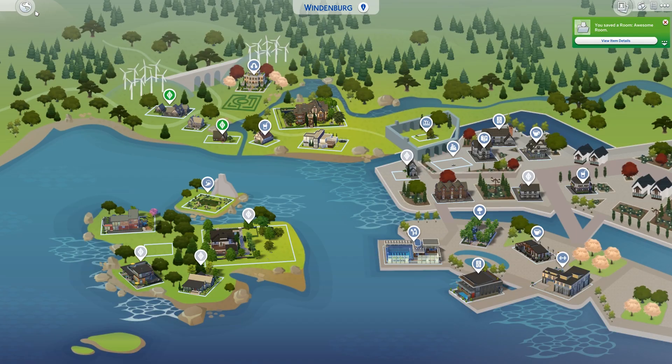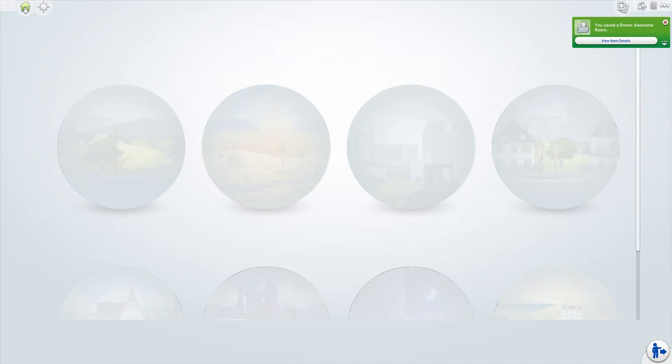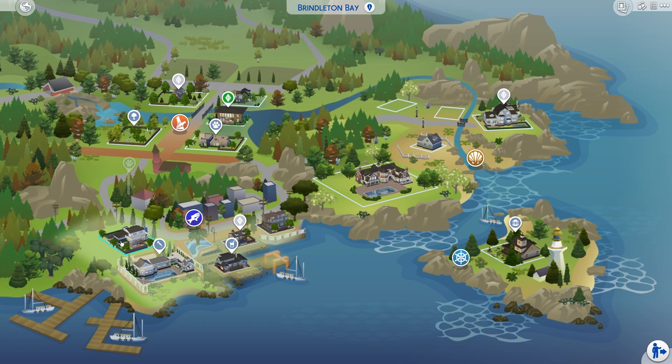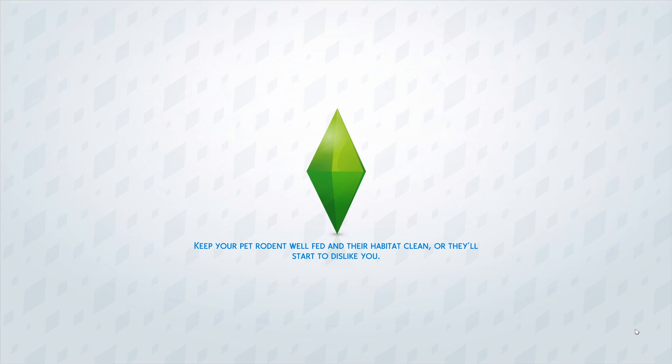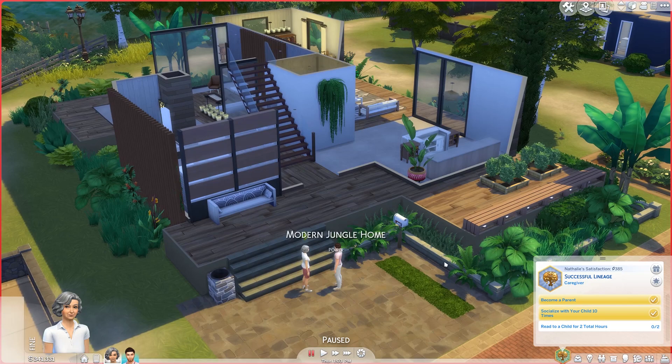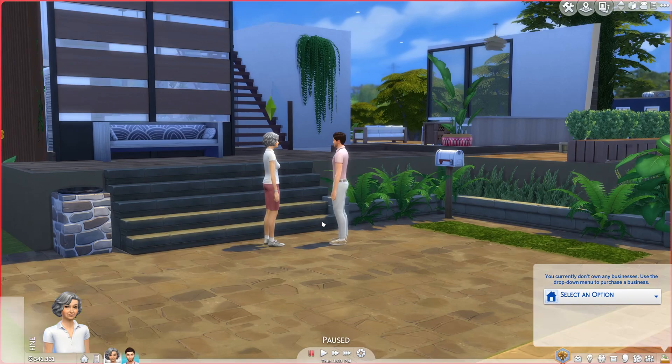That room is just gonna be on that lot forever. The other thing I did - we'll jump over to good old Brindleton Bay. I put in the vet clinic that I built. I did a building video of it ages ago when Cats and Dogs came out, and we'll buy that I think. Not that we need to, but I kinda just want to. We don't need to run a vet, but I found it odd last episode when I realized we don't own any property. I found that really strange and I feel like we should.